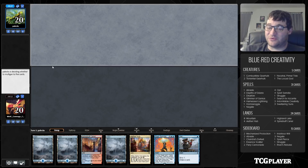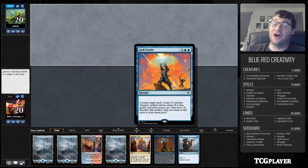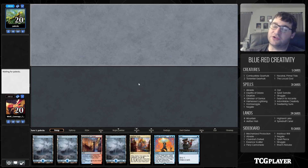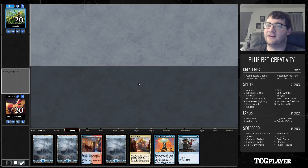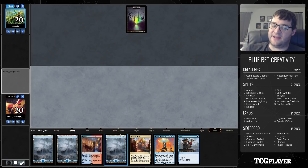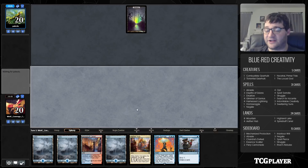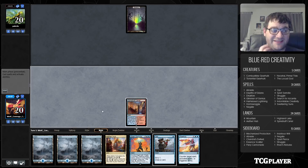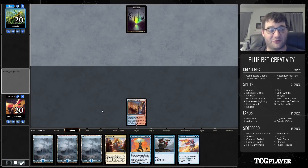What we're going to do is create a bunch of treasure. We have Hornswoggle and Depths of Desire — we're going to make a bunch of treasure and eventually cast Indomitable Creativity, which essentially reads: you can destroy any number of creatures or artifacts equal to X, and each one destroyed lets that player reveal cards until they hit an artifact or creature and put it into play.